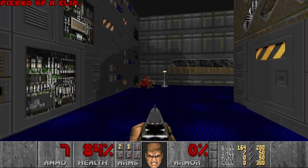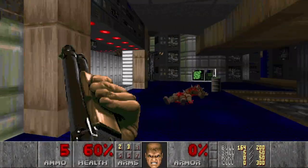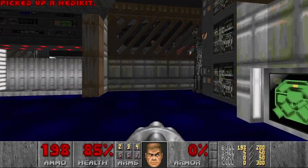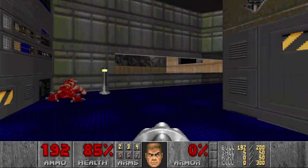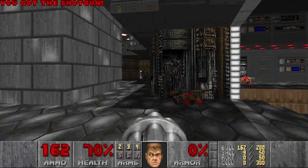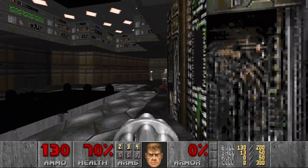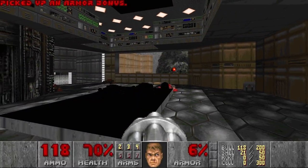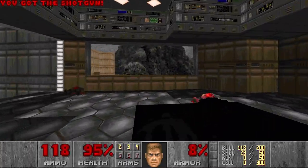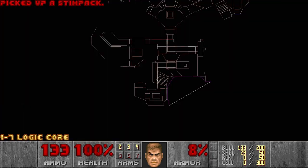Spectre. And I want some more ammo. Playing careless today. Chaingun — nice, exactly what I need. And some more shells. Let's — an ambush. Imagine they started shooting immediately. And the red door. Anything here? I've seen a secret in this area, and this is an outside area actually.